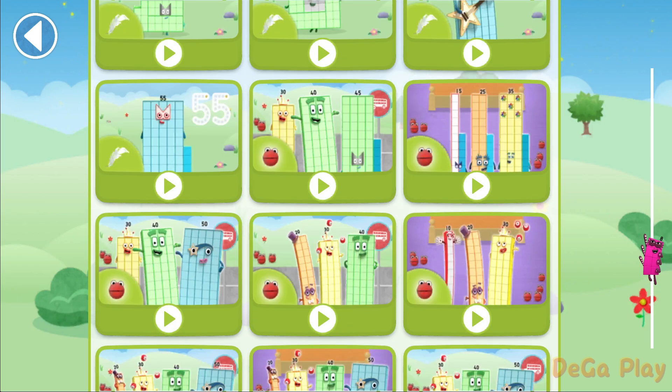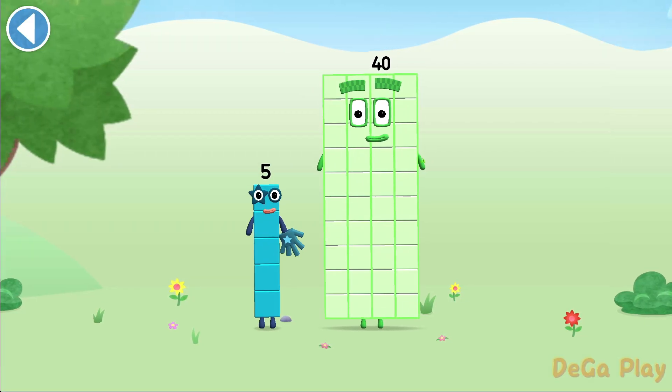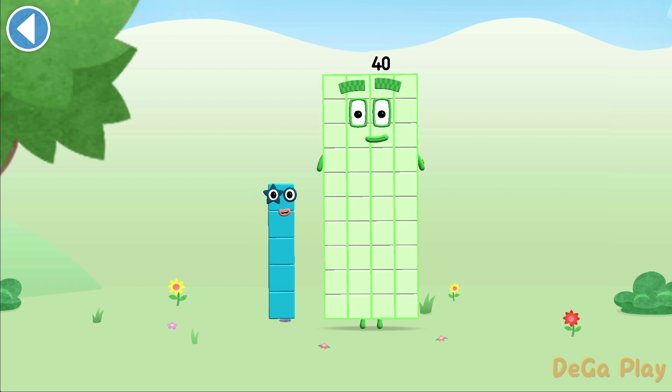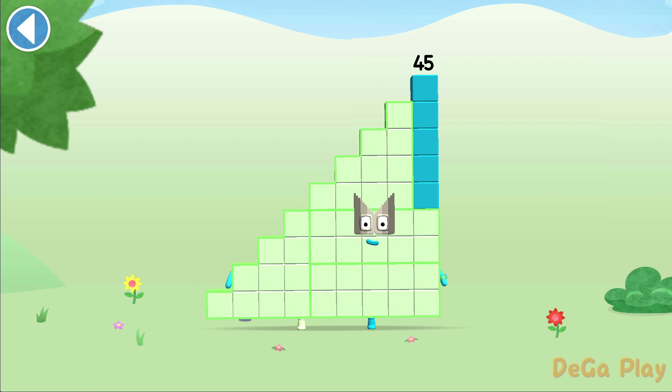Let's play! You're about to meet number block 45. Can you add 5 to 40 and make number block 45? Drag number block 5 onto number block. Well done! This is number block 45. This number block is made up of 45 blocks.